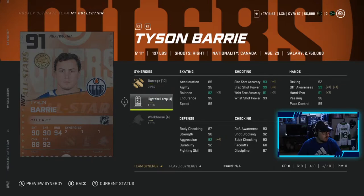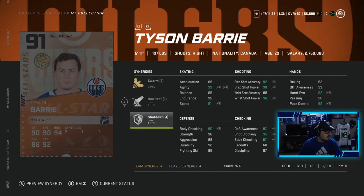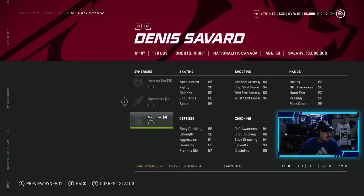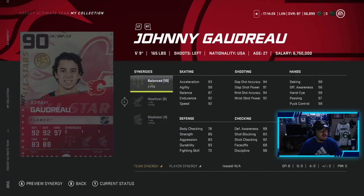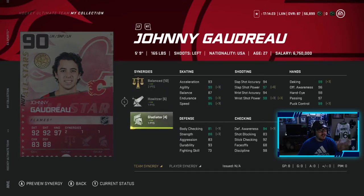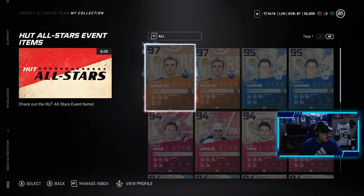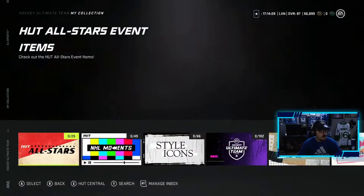Tyson Berry: two to barrage, one to light the lamp, one to workhorse — a very good looking card. His other version has two to swarm, one to howitzer, one to shut down. Shane Doan also has a 91: one to distributor, one to light the lamp, one to workhorse. Johnny Hockey has two to balance, one to howitzer, one to gladiator — super fast, looks pretty good, a lower-end Mitch Marner. Those are all the new cards that have come out today for the North Division, plus 88-overall versions.